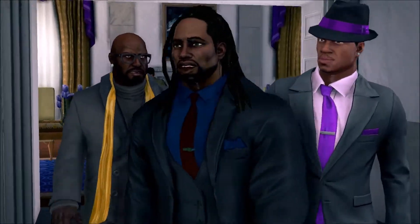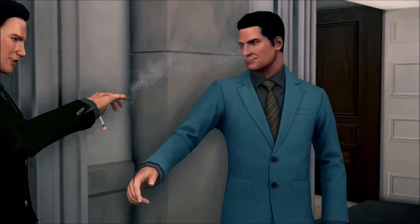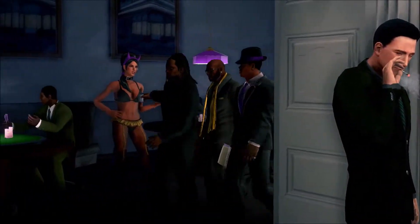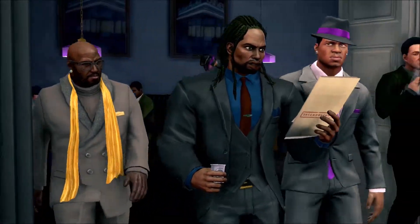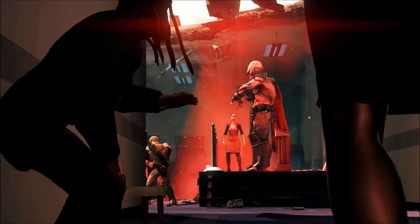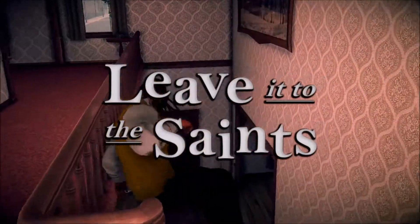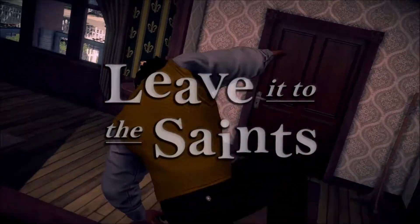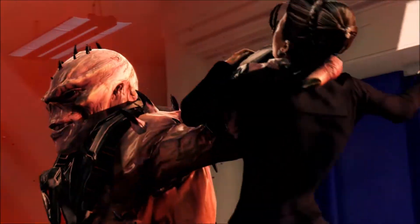After tying up loose ends from the previous game, the 3rd Street Saints find themselves in the Oval Office as the boss has miraculously campaigned his way from semi-famous gang leader to president of the United States. The president's run is cut short, however, when a race of alien conquerors invades the planet, capturing and imprisoning high-value humans within a series of nightmare simulations. It's up to the boss to get the crew back together and take down the alien menace.